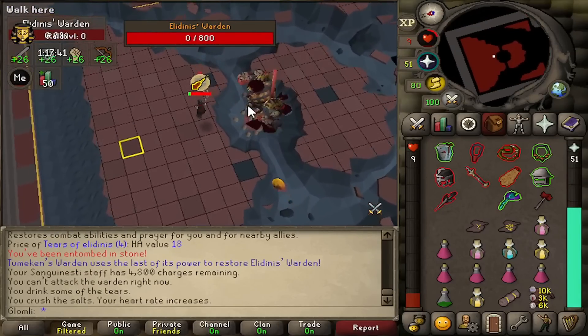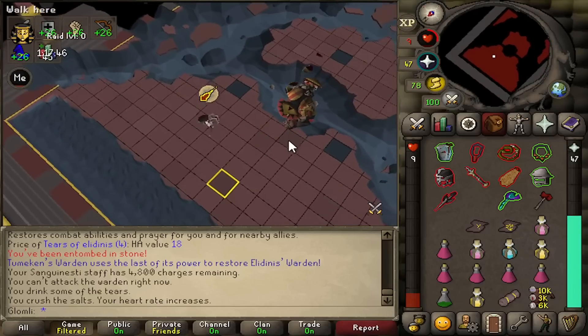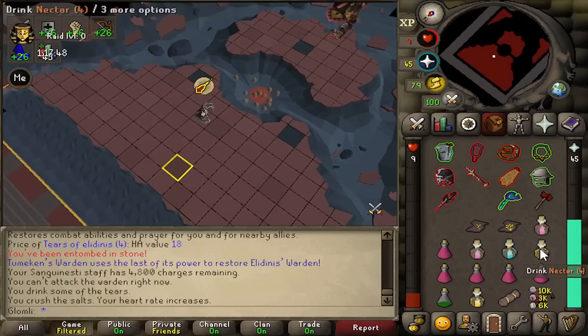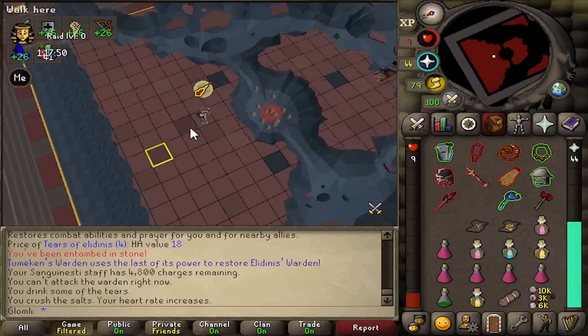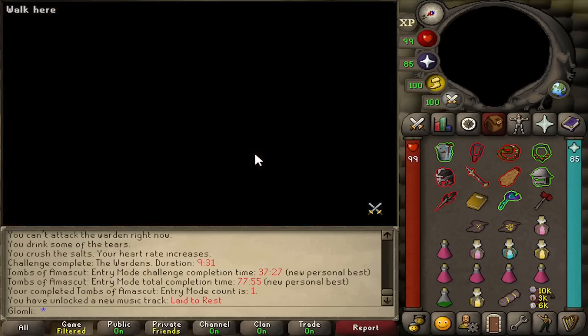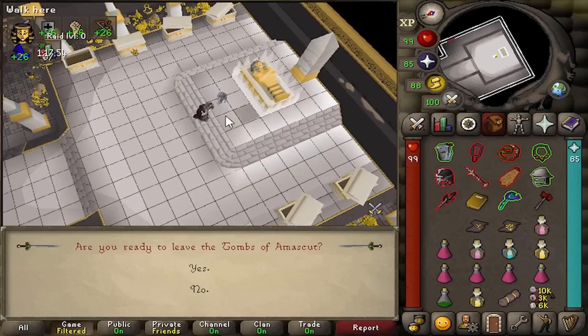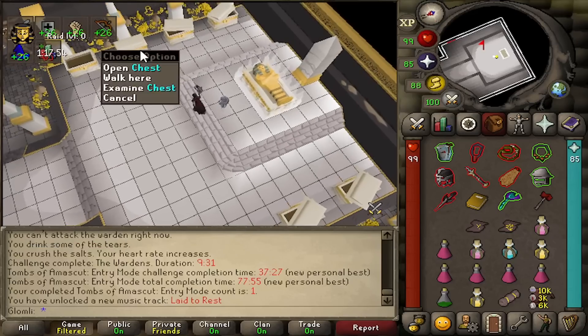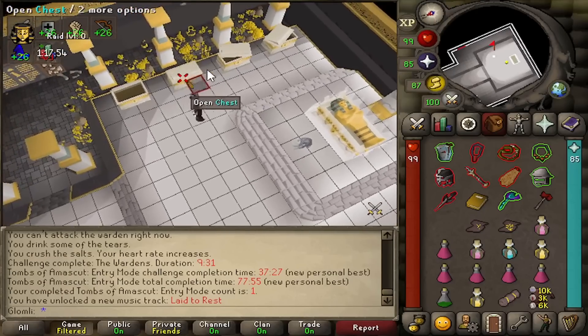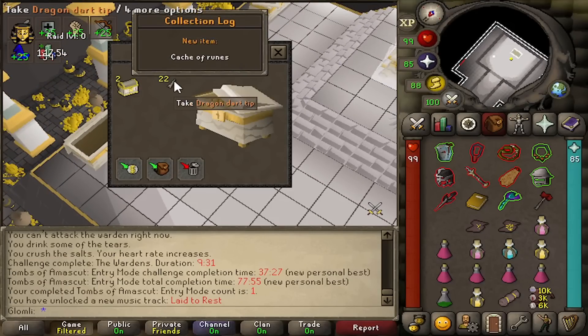Yes! I've done it! Second attempt! Nine HP! I didn't even know what the potions were doing — I was just chugging them down. I cannot believe I've done it. I know it's entry mode, but I still cannot believe that. Let me open the chest: two cache of runes and dragon dart tips. Two thousand three hundred and seventy-seven death runes and two thousand three hundred and seventeen soul runes. That is actually pretty decent loot, to be fair.